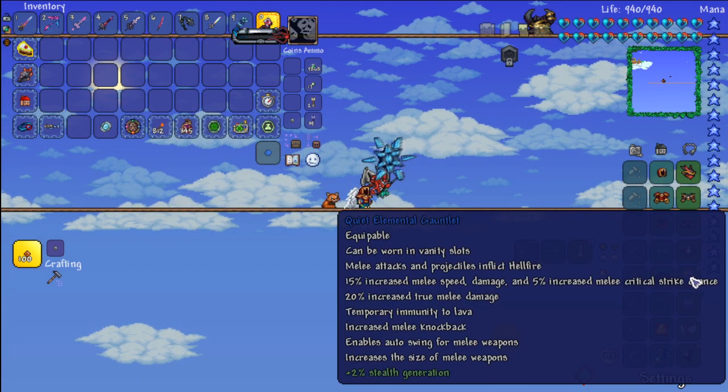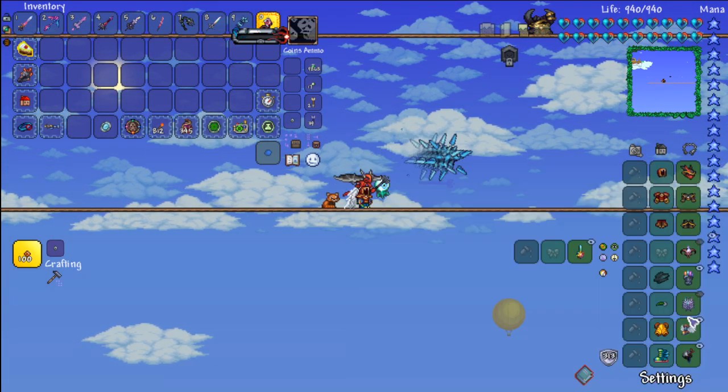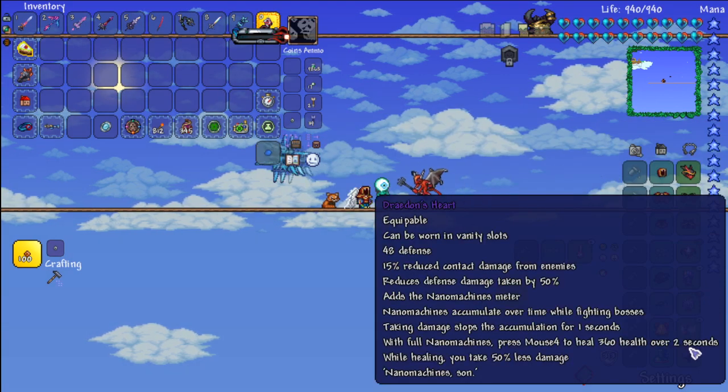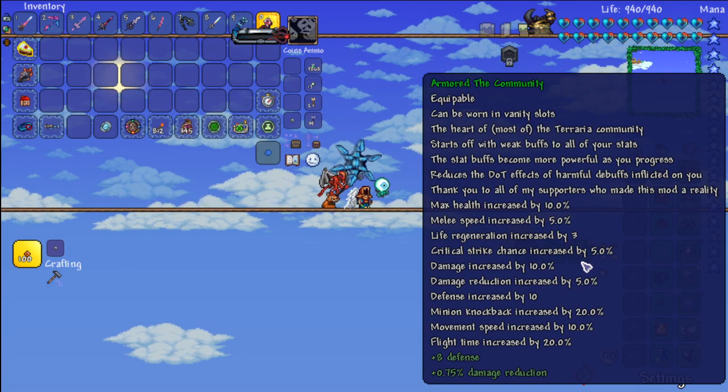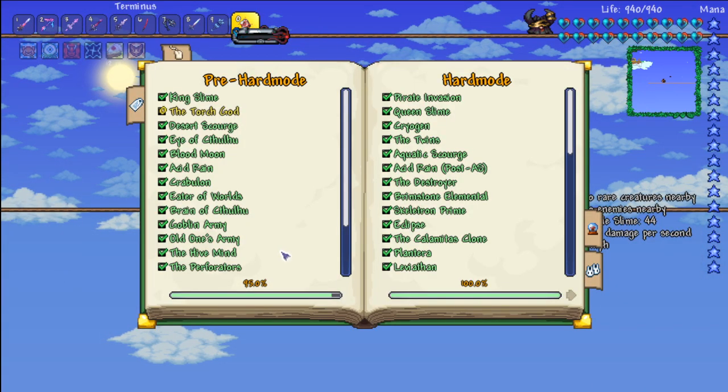The accessories we're using are the Core of the Blood God, the Elemental Gauntlet, the Asgardian Aegis, Celestial Tracers, Raiden's Heart, and the Community — which is now fully buffed because I've killed every boss in the game.